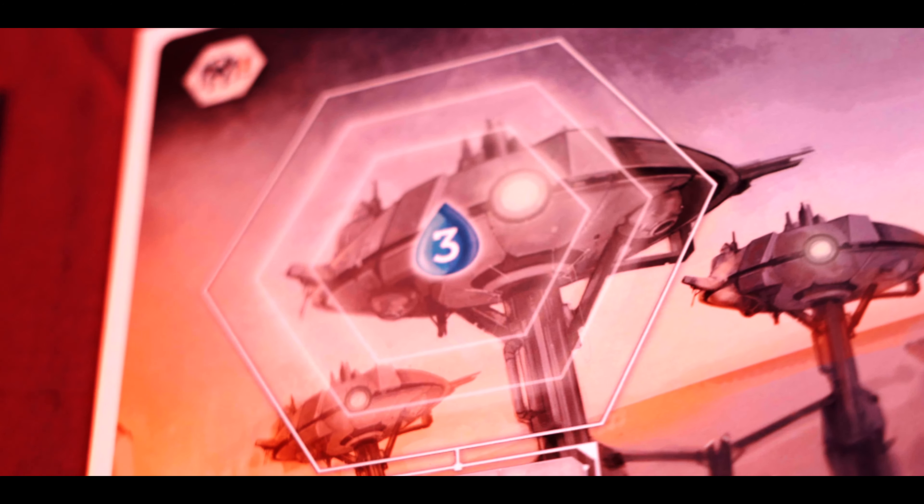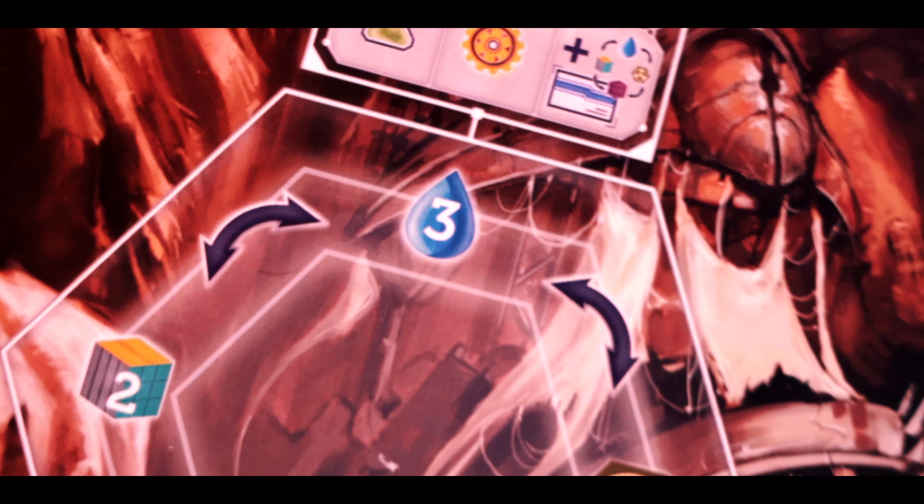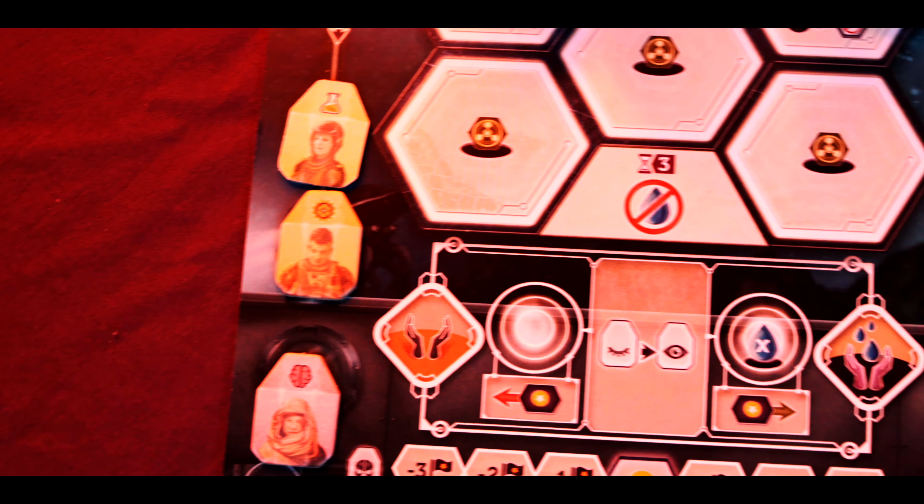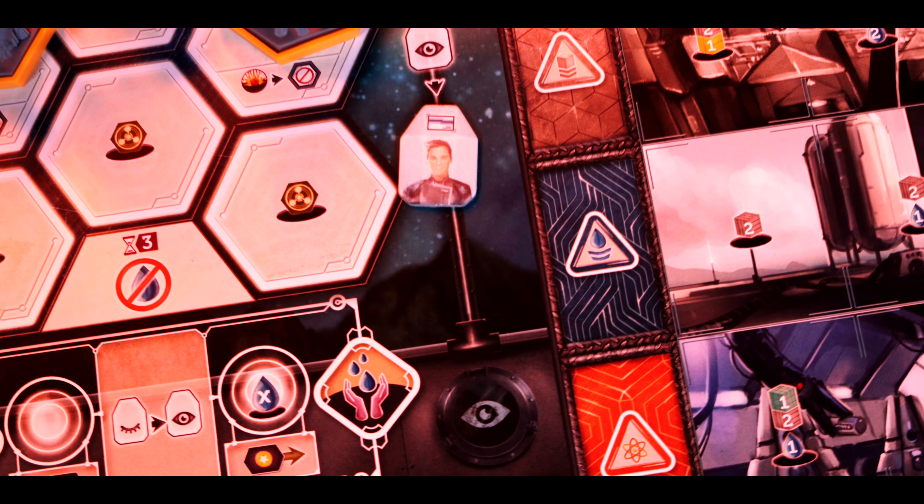The next action is to select a worker. This is determined by a random card draw — you take the worker and the bonus next to it. You've got scientists, administrators, engineers, and geniuses, which can act as any one of the other three worker types.